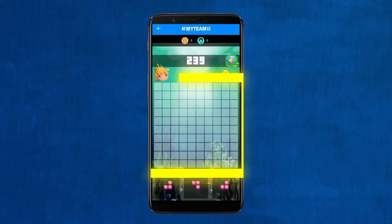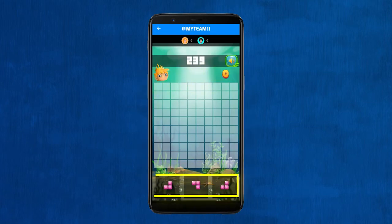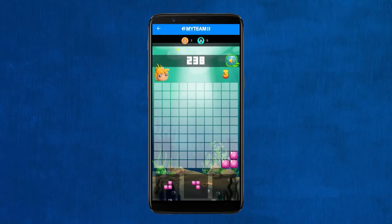As soon as the game starts, you will see a 10 by 10 board and three different options of block combinations that you are required to arrange on the board. You will get points equal to the number of blocks in your selected combination.